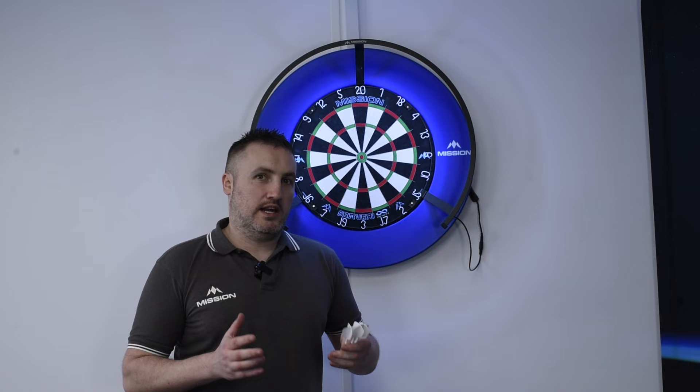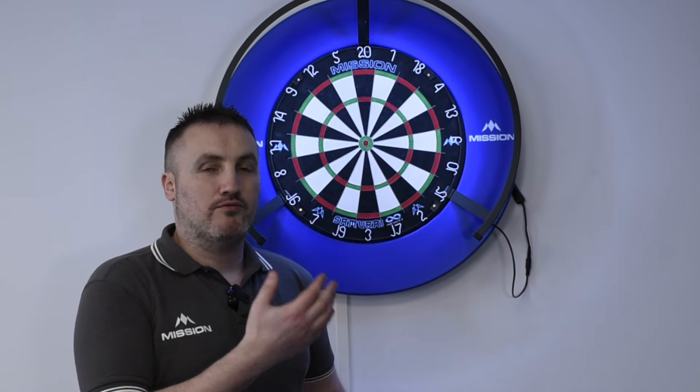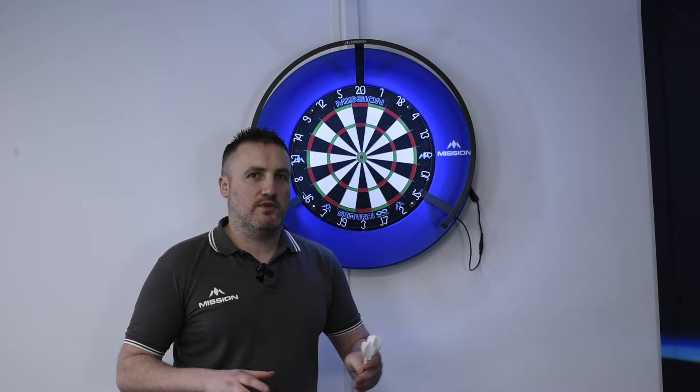It was a very simple routine that a lot of you know, but with a slight rule twist to it. I was just going around the board on the doubles, but I had three darts at each target. If I missed, I dropped back one number — with blockers as well. Let me show you how it works.